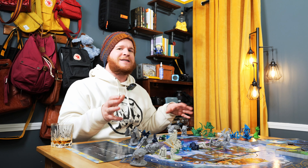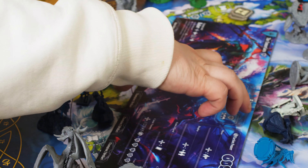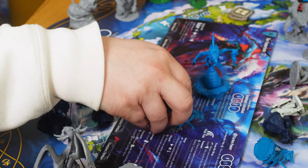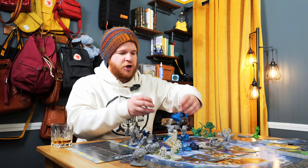We have the Fomorians — Balor, the faction Lord. I'm going to flip this over so we can see his mission objective and show you how absolutely regal his models are. These guys are pretty sweet and they come with an extra model, which is this tentacle beast creature.